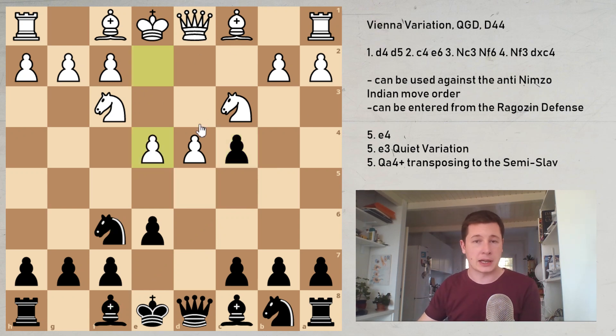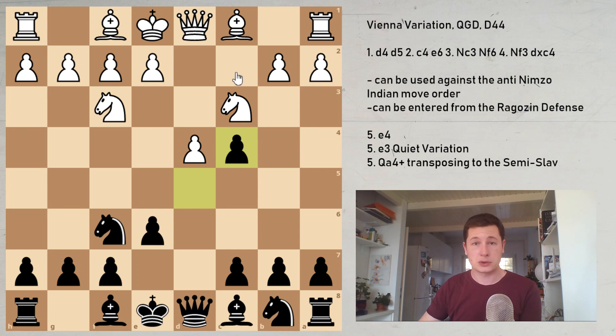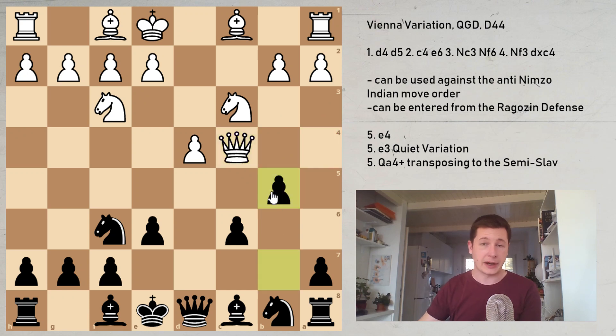So the move e4 is the main line — it makes perfect sense. The two alternatives are e3 and Qa4 check. e3 is almost as popular as e4 — it's just a completely different game. Qa4 is a very rare sideline and it transposes to a variation of the Semi-Slav. With Qa4 check, this move is basically designed to win the pawn immediately. There's no better move but c6, and after Qxc4, Black plays b5.